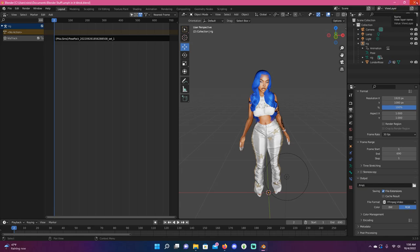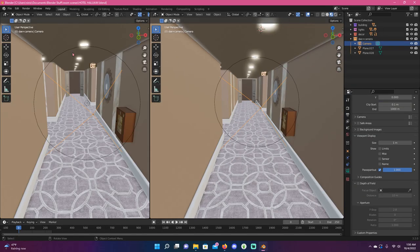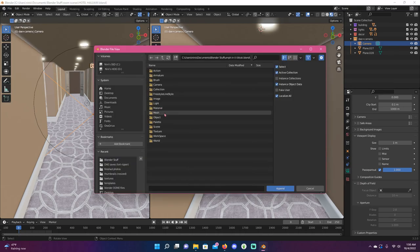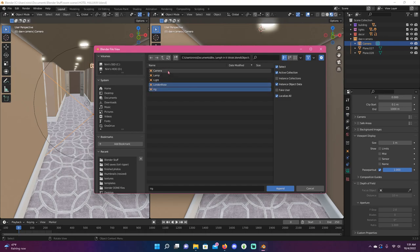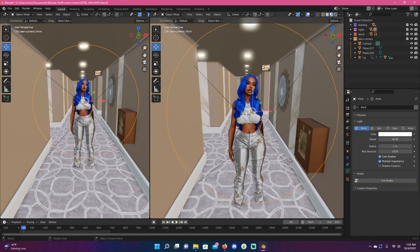Now that the scene is saved, I'm going to hit Append to link the Sim's Blender file into this scene. Go to the finished TikTok file — this is where the Object part comes in. Hit Object, then select London Rose which is her name, then Rig. You don't need the other three objects because the scene usually comes with those. Shift-click to select Rig, then hit Append — and there she is in the scene. Her outfit really goes with the scene.